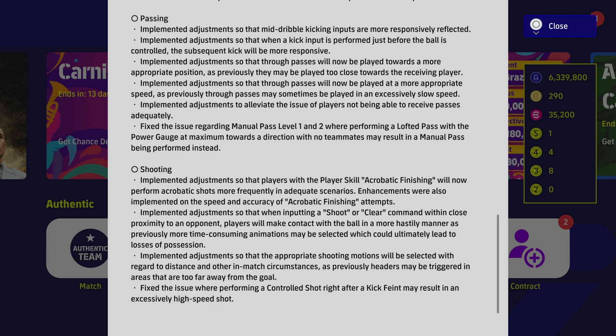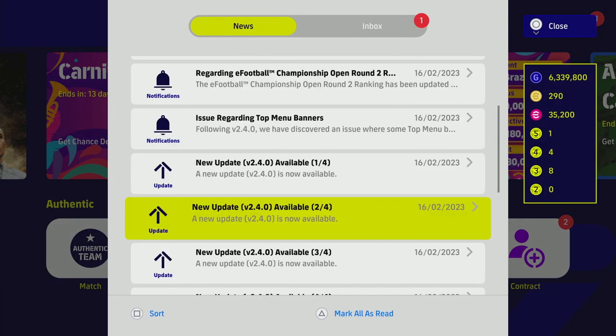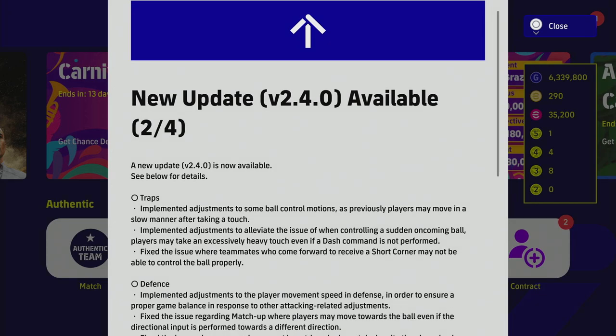They implemented adjustments so that appropriate shooting motions will be selected with regard to distance and other in-match circumstances — for example, headers may have been triggered in areas too far from goal. Since there's no manual header or volley button and it's all contextual, they need to balance that. They also fixed the issue where performing a controlled shot right after kickoff may result in an excessively high-speed shot — people were abusing that with finesse and curl shots.